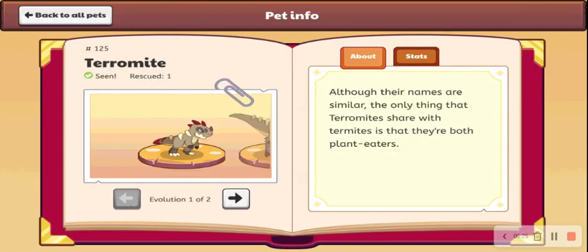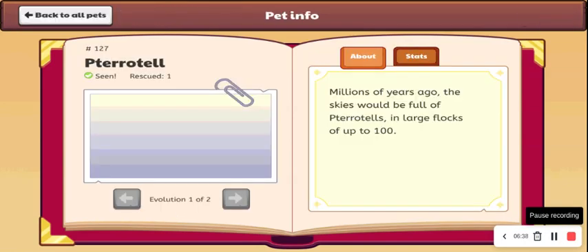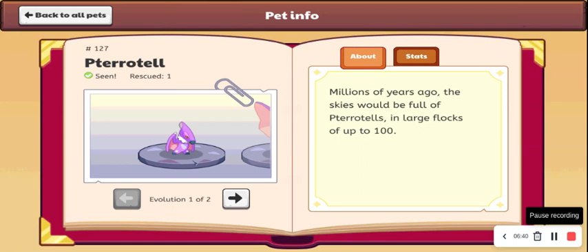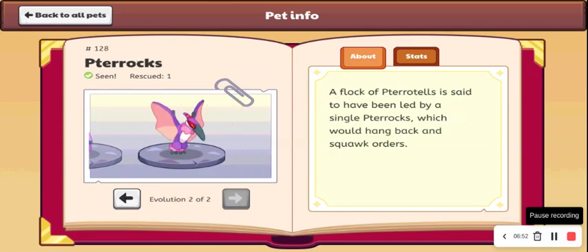So now we have Pteromite — this one looks pretty bad, I'm going to give it a C. And then we have Pterosaur, which looks very cool — not an S though, I'm going to give it an A. So now we have Pterotel — I don't like this one very much, the eyes just look really weird with the eyes on the face, I'm going to give this one a C. Okay, now we have Pterox — I don't know how to say it — I'm going to give this one a B, it looks a little better but not great.